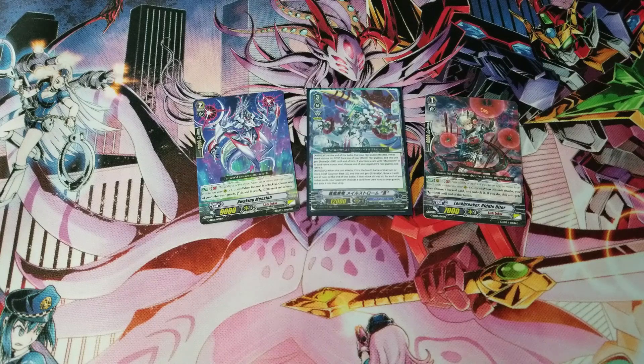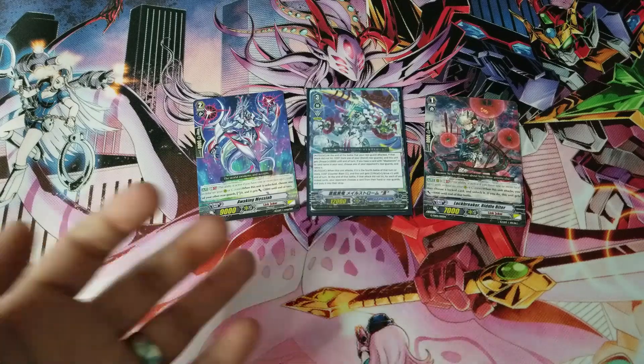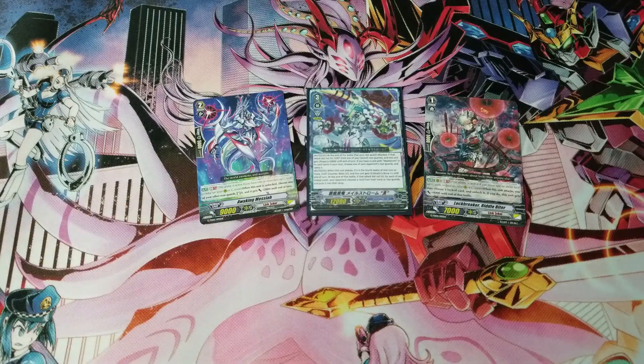One last tip: when you ride a grade three with a gift marker, you're stuck with that gift. If you ride Maelstrom Reverse as your first grade three you'll get the Accel gift, but if you re-ride next turn with a Force or Protect vanguard, nothing happens. However, if you ride with another Maelstrom Reverse or another Accel generator, you can still get Accel gifts — so if you ride Ethics Buster, which is also an Accel clan, you'll get the additional Accel circle.